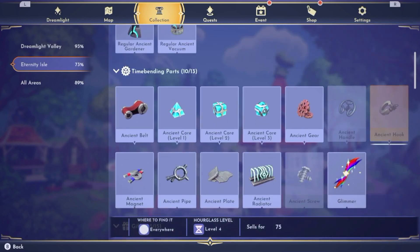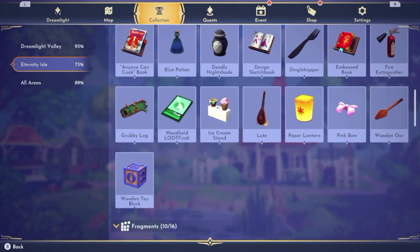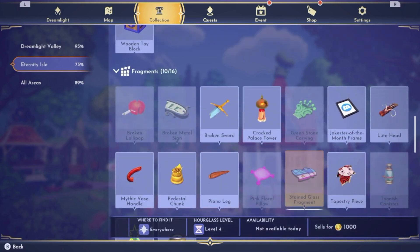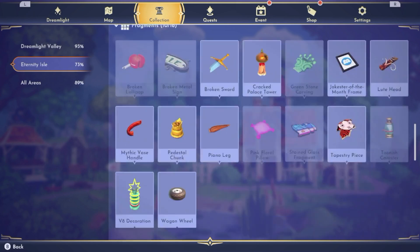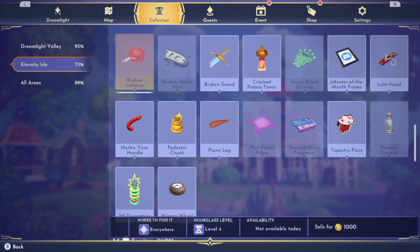They added an ancient handle, ancient hook, and an ancient screw. If you click on them — for example the glimmer — you can only get that when you're in the other realms inside the dreamlight castle. These items are required to create certain things. Looking over the fragments, we get a broken lollipop and a broken metal sign — that's obviously the Ratatouille sign — a greenstone carving, a pink floral pillow, a stained glass fragment which is Beauty and the Beast, and a toonish canister. If you click on these you'll notice on the bottom the hourglass level and availability.